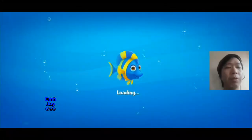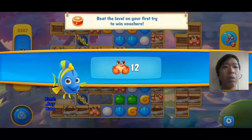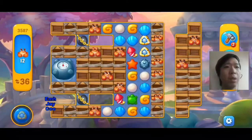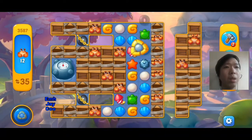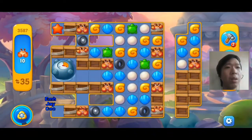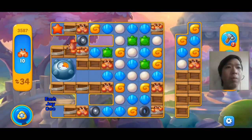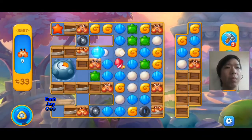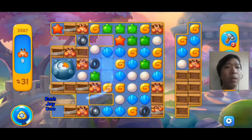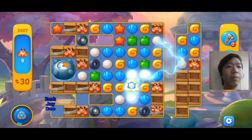If you are on top of the seahorse or the shell which has the full power-up, you don't even need power-ups for the stage. But like here you could see you have two triangles, a bomb, and two firecrackers — that's a lot of help for the level. You can finish this level so quick, in just a few moves. Watch, I'll finish this stage.